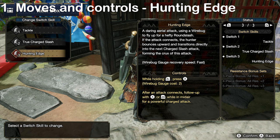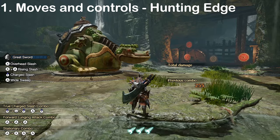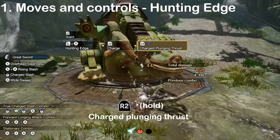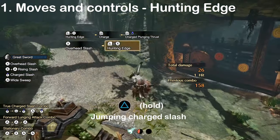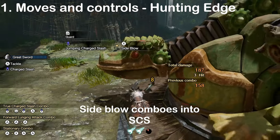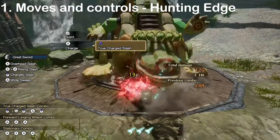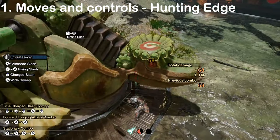We also have silkbind moves. The first one, unlocked by default, is called Hunting Edge. You need two wire bugs to activate it, which you can do by pushing the left stick in the direction you want to fly, and then pressing L2 and triangle. If you hit a monster, your hunter will jump into the air, and you can follow up with a charge plunging thrust by holding R2, or a jumping charge slash by holding triangle. You can follow up both of these moves with either a side blow by pressing triangle, or a strong wide slash with circle, which is the better option most of the time, as that move can be followed up with a TCS. If you connect with the monster at the end of Hunting Edge's arc, you won't be able to jump off the monster.